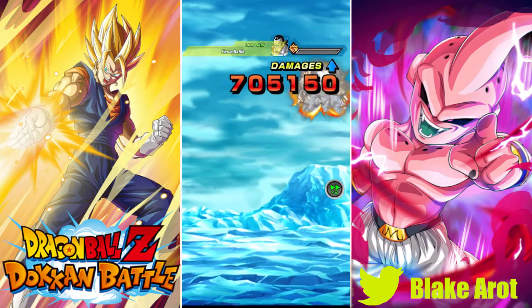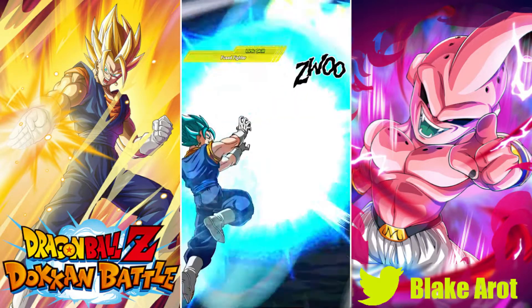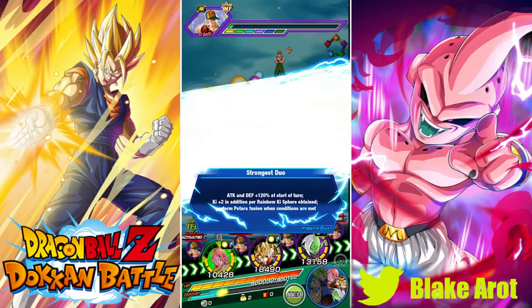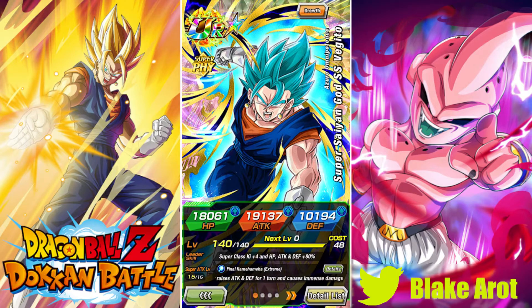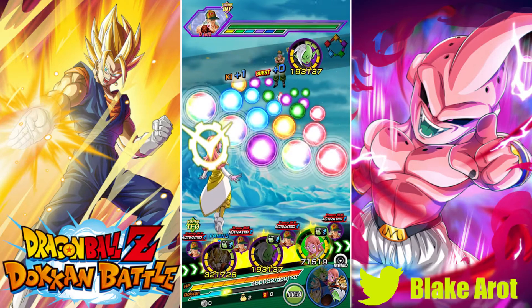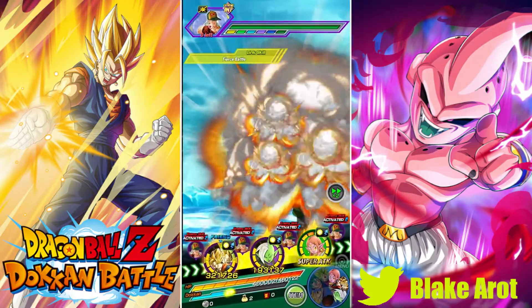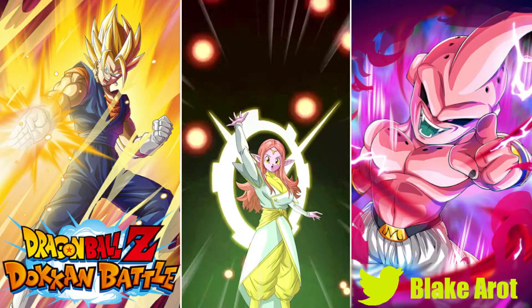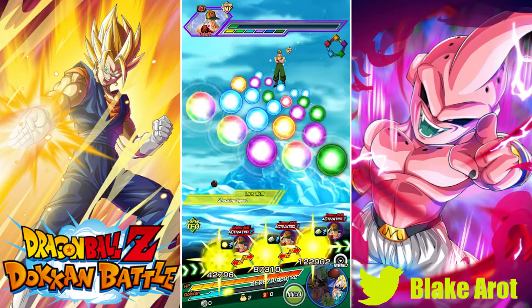His attack stat is 1.49 million, which is pretty good. Comparing that to Physical Vegito Blue — he has 1.69 million — and they get the same percentage boost. Physical Vegito Blue really is just a better version of AGL Vegito. AGL Vegito does have higher damage reduction, but because Physical Vegito Blue greatly raises attack and defense on super attack, I would rather use Physical Vegito Blue both defensively and offensively. He has a higher attack stat, gets additionals — he's just a little better overall.